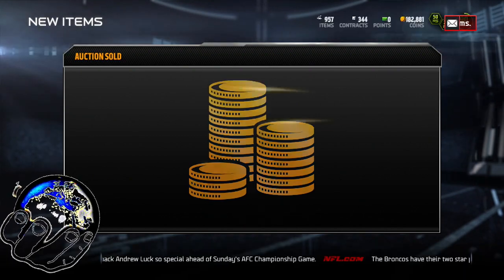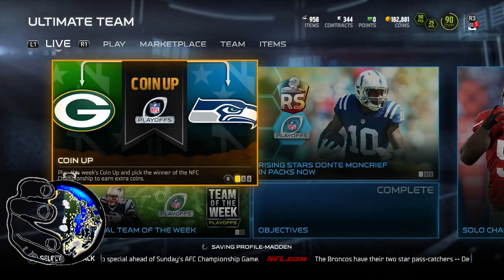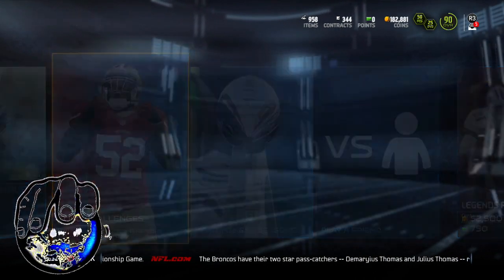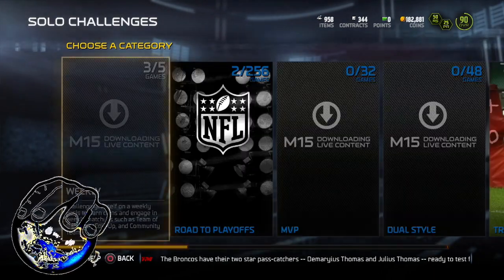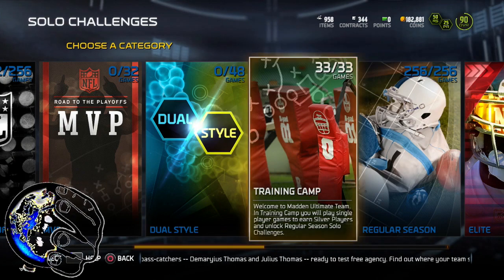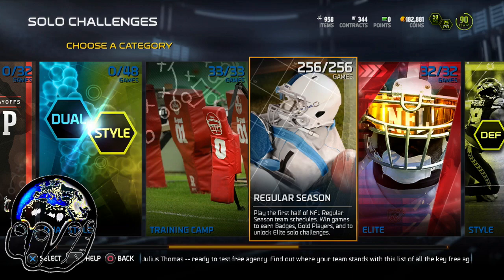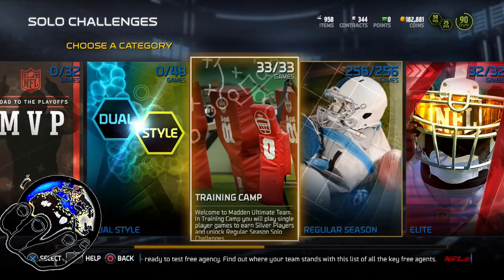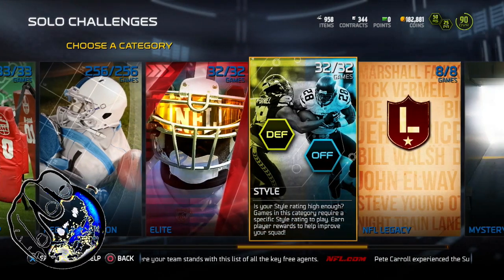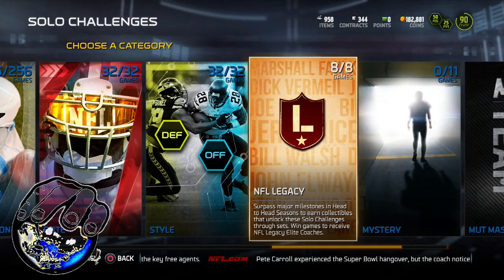I accidentally sold Khalil Mac — I already had everything I needed and was just selling everybody. It's cool though, we'll buy them all back. For people that don't understand how to get Sherman, I'm going to show you real quickly what you'd have to do. The first thing you're going to need to do is play all the training camp — you're going to have to complete all these games, all the regular season games, the 256, 33 out of 33, all the elite games, all the style games.